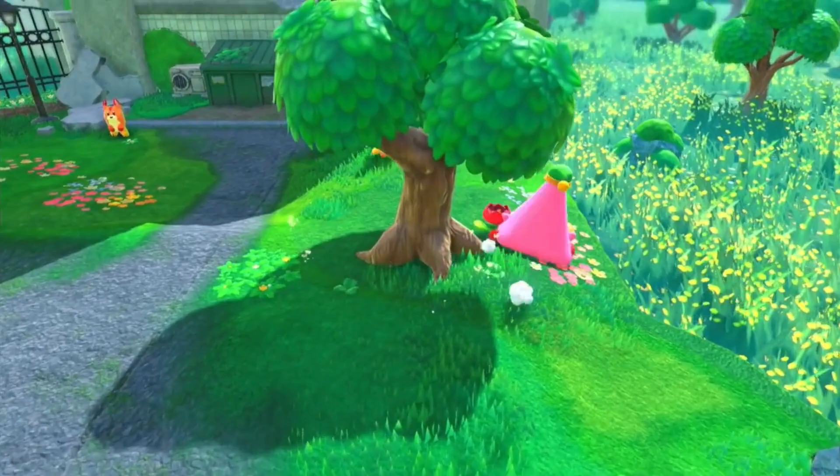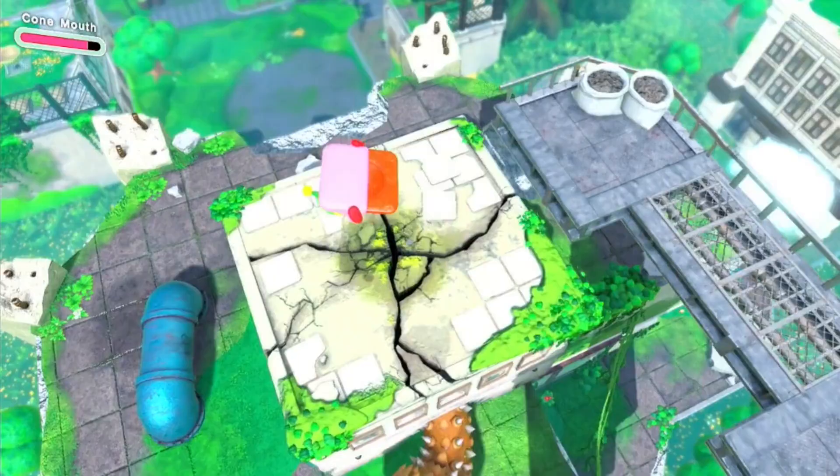Behind this nearby tree is the fourth tulip. The last tulip is behind this bull. Defeat the Tor Tilding at the end to clear the stage.